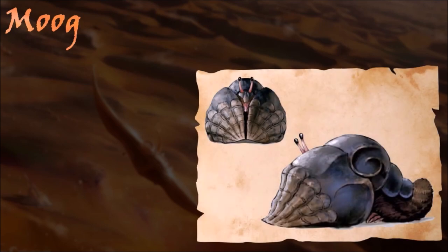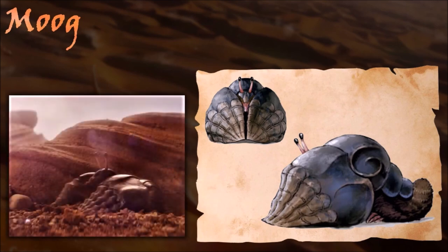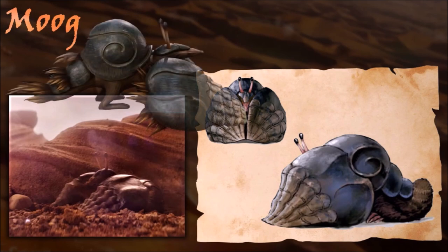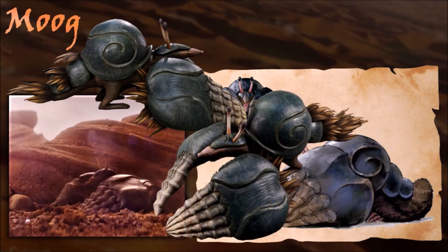Moogs were small fossorial animals that resembled a mixture of a hermit crab and a mole, and were about a foot and a half long at full maturity, with furry bodies covered in protective exoskeletal armor. They lived in burrows underneath rocks, but often fed and foraged above ground, using their massive armored forelimbs to plow away shallow layers of substrate in the search for insects. Unlike most oviparous animals, they breastfed their offspring after they hatched. Moog bones were used as protection charms by the Dowson clan.